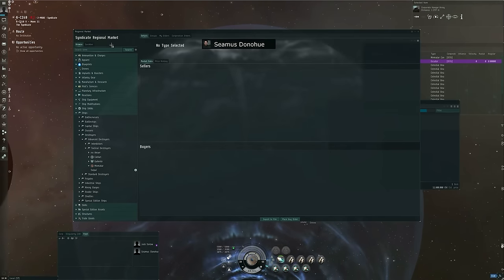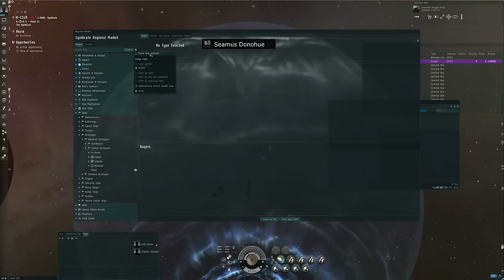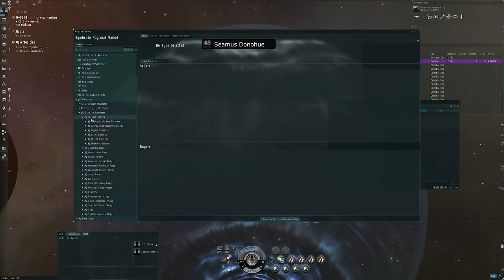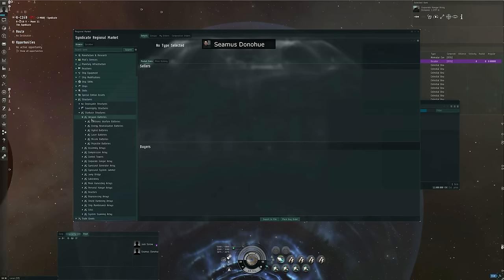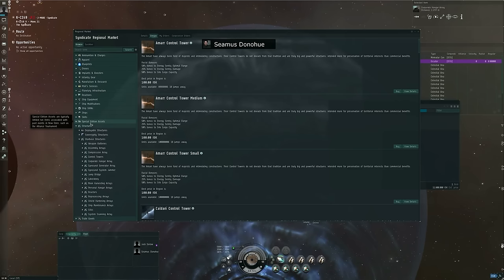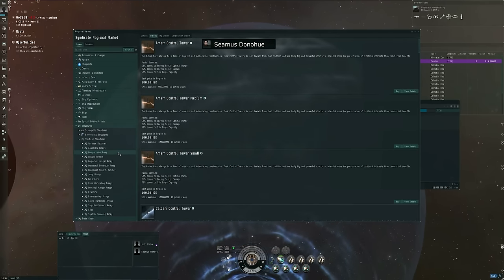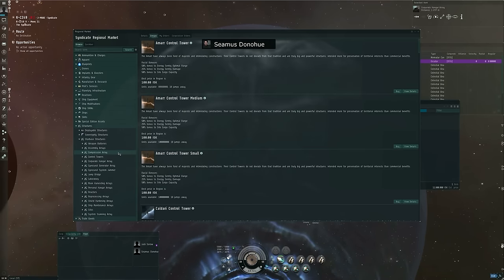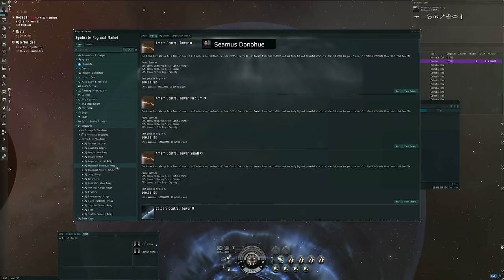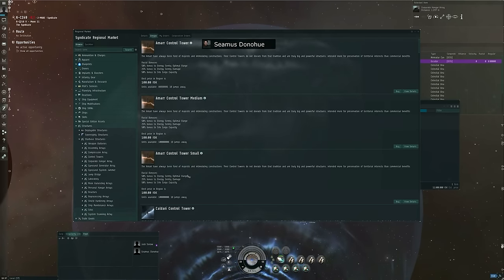There's a wide variety of starbase modules. If you want to look at them, go to the market's browse tab, click the gear icon, make sure 'show only available' is unchecked, then go down to structures and starbase structures. Everything listed there requires CPU and power grid from a control tower. We've got weapons batteries for shooting at people, assembly arrays for manufacturing, compression arrays for compressing raw ore, control towers, corporate hangar arrays, sinusoidal generator arrays, sinusoidal system jammers, jump bridges, laboratories, and moon harvesting arrays.